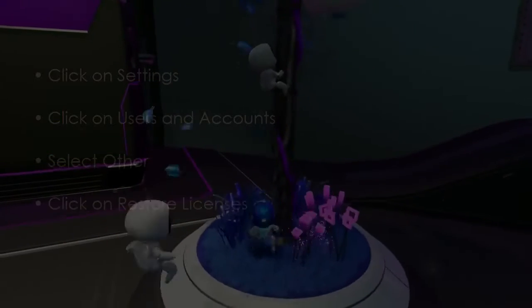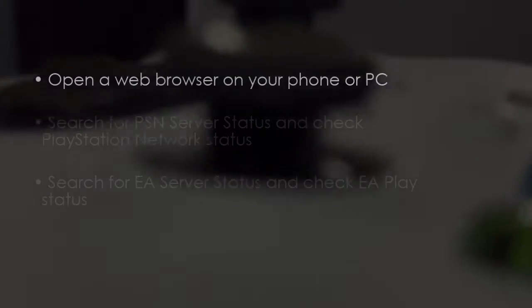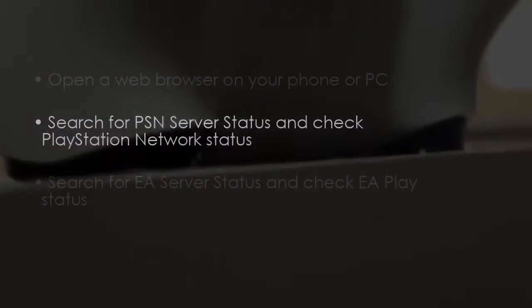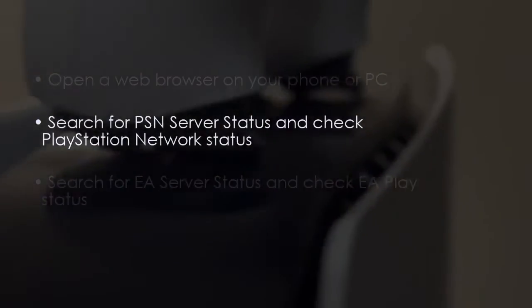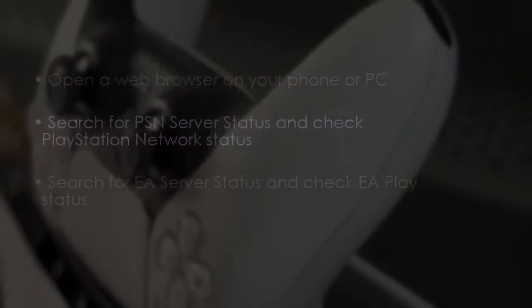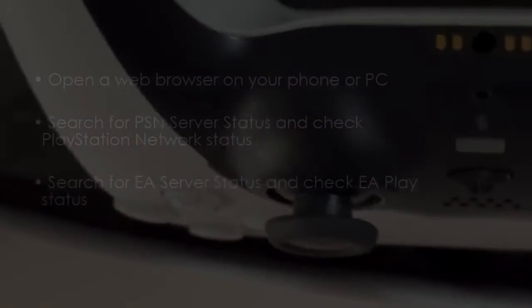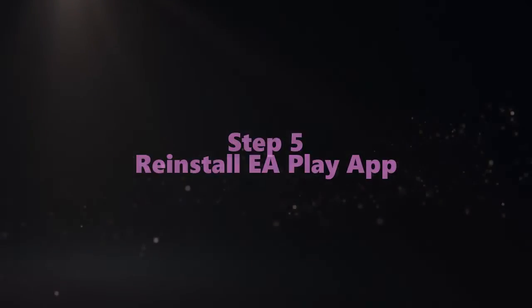Now let's check PSN and EA server status. Open a web browser on your phone or PC, search PSN server status and check PlayStation Network, then search EA server status and check EA Play.